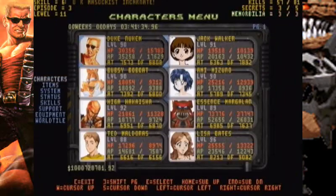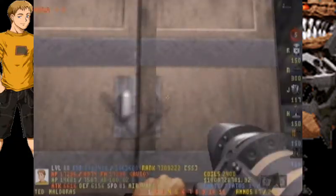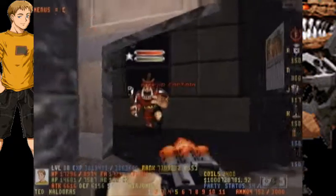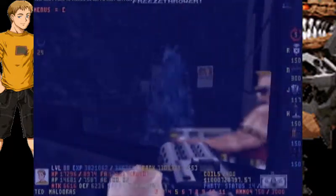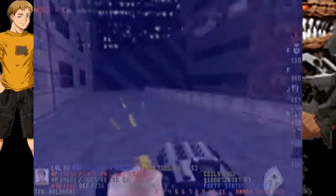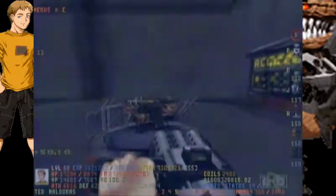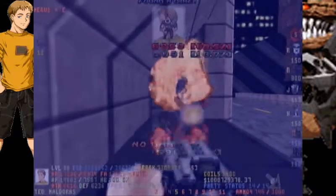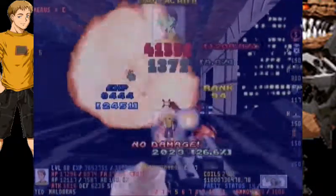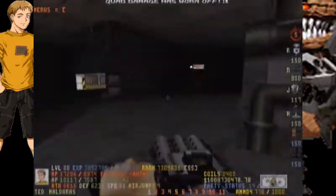This level throws so many hard enemies your way! I want to switch to another party member — switch to Ted, because he's a natural with explosive attacks. And I want to use explosive weapons anyway, because I'm probably going to run out of Death Gate and Deathstroke Missiles ammunition. Oh no you don't, Sergeant!